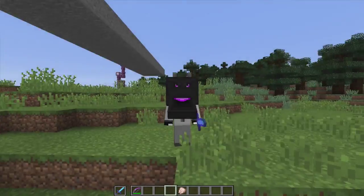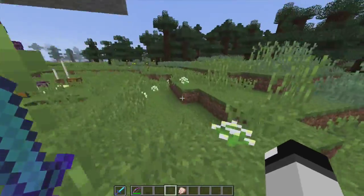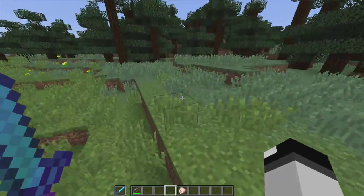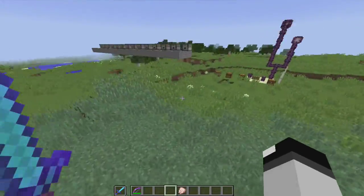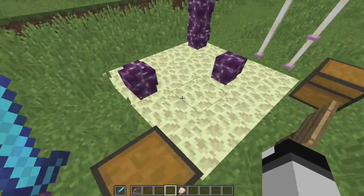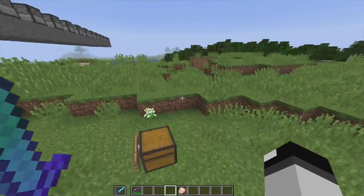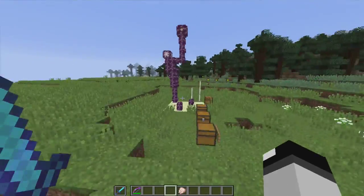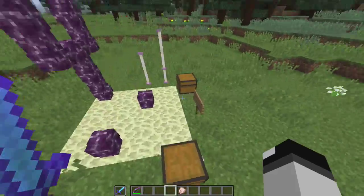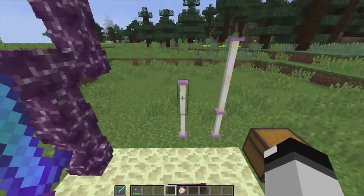This is Minecraft 1.9, or at least a snapshot, and it's pretty cool. It's not very stable though — a couple of my worlds actually crashed. I'm not sure if it's due to 1.9 or my computer or anything. There's a lot of new stuff, and it's very cool. I usually don't do these snapshot things, but I figured this one's a pretty big one, so I might as well.